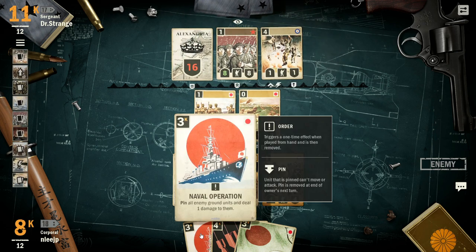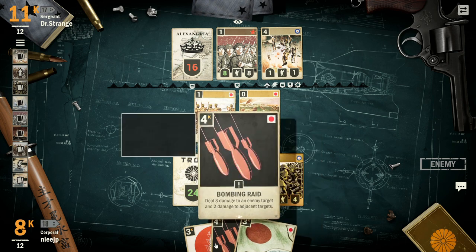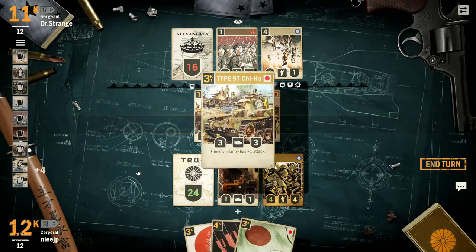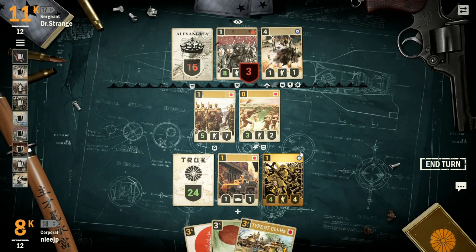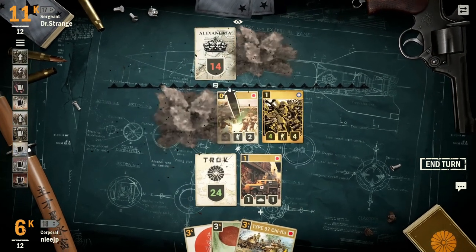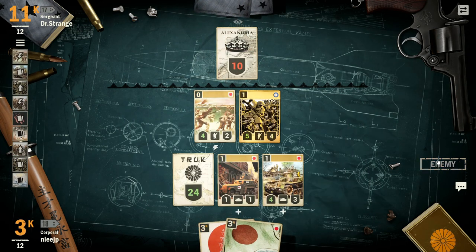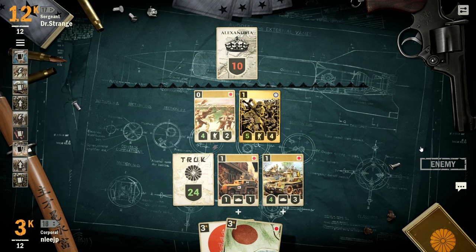Just sit tight and wait for other opportunities — don't waste your cards. That's something I've learned: do not waste your cards. A Bombing Raid appears — that's now a very interesting possibility. When you have cards on the board, unless you're completely backed up with too many units, treat your units with respect and try to keep them alive. They're way more effective that way. I even managed to get an attack off, and I'll play the Type 97 before that attack to do one more damage.